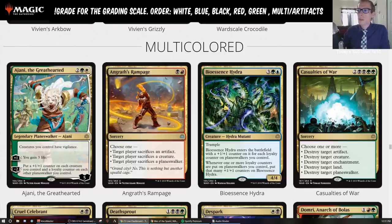I'm giving Bioessence Hydra a D. You can build around it — it's a janky build-around card. I'm not excited about it in a normal Simic or Sultai deck with all the other good cards we have in standard. But if you want to build your Bioessence Hydra Kiora deck, you certainly can.